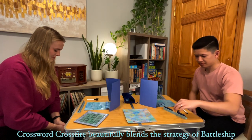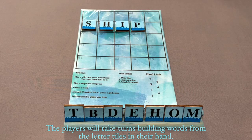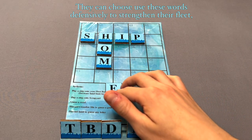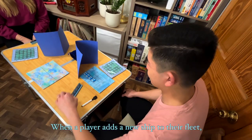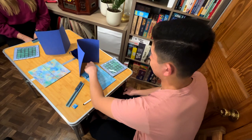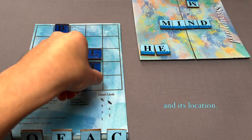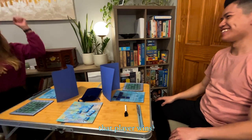Crossword Crossfire beautifully blends the strategy of Battleship and the word-building of Scrabble. The players will take turns building words from the letter tiles in their hand. They can choose to use these words defensively to strengthen their fleet, or offensively to attack the other player. When a player adds a new ship to their fleet, their opponent now has more ships they need to sink. When a player sends a ship to attack, the opposing player reveals any letters in that word that appear on their board and its location. Once a player sinks all their opponent's ships, that player wins.